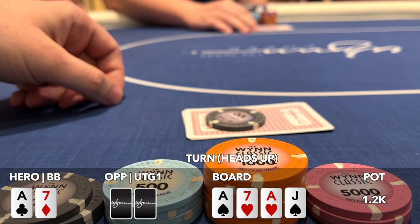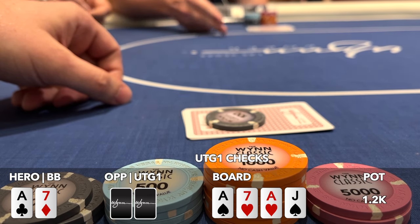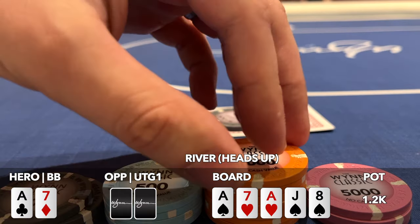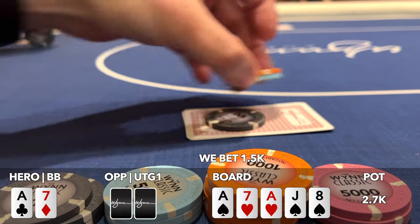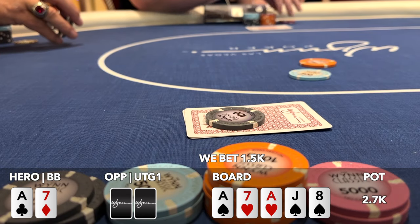We could make a case for taking the betting lead, but since it's unlikely our opponent has a strong hand, we'd rather give them a chance to continue betting on a card that favors their range more than ours. We check and unfortunately our opponent checks back. The river is the eight of spades. We don't want our opponent to check back again, so we decide to bet 1500, slightly over pot.